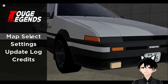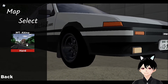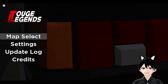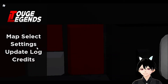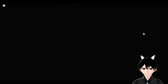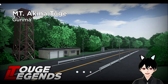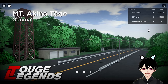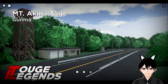First up we have map select, which gets you into the map. Currently we only have Mount Akina, but they've promised to add more maps in the future like Gunma and Akagi. Spawning into Mount Akina — one cool thing is that the loading screen actually looks pretty good. The Mount Akina toge loading screen seems really professionally made, and I really like the way they've set up the interface.